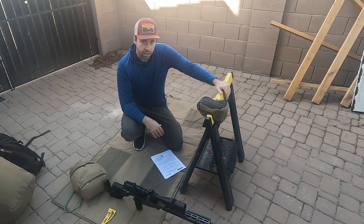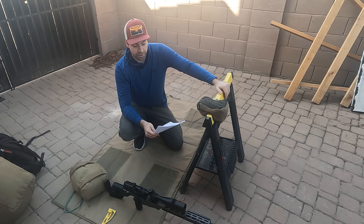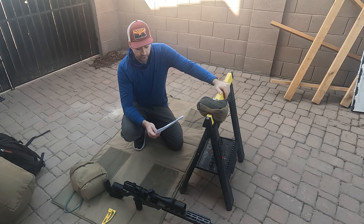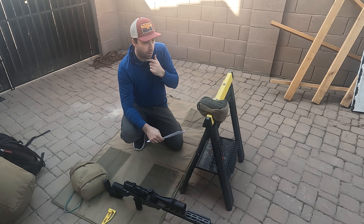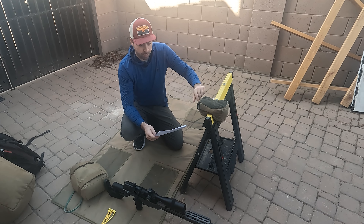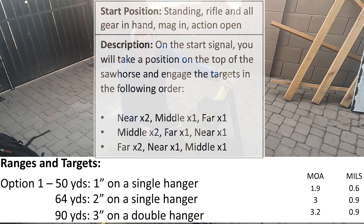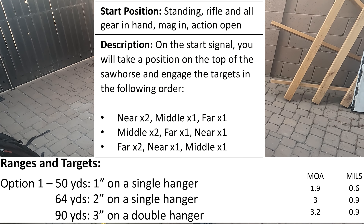Stage number one in the booklet is called Wobbly Reminder. Something interesting about this new course of fire — they're actually putting the target sizes in MOA and mils. I can put the target sizes up on screen. The stage description is: on the start, take a position on top of the sawhorse and engage targets in the following order: double tap the near target, then middle, then far; double tap the middle target, then far, then near; double tap the far target, then near, then middle.